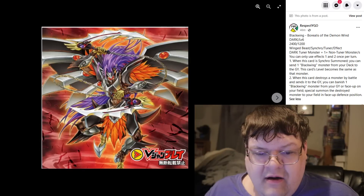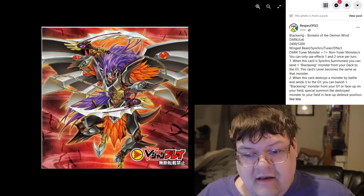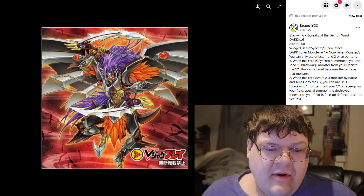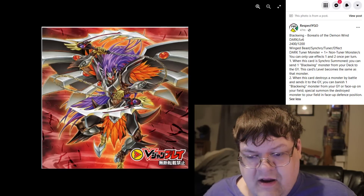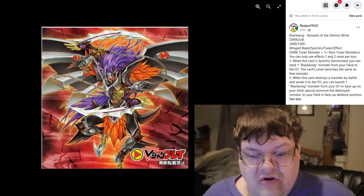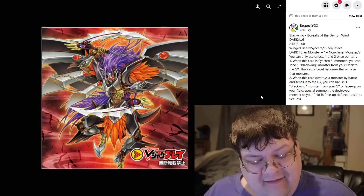Next up is Blackwing Borealis of the Demon Wind — a Synchro Tuner at level 6. It requires a Dark Tuner monster plus one or more non-tuner monsters. When this card is Synchro Summoned, you can send one Blackwing monster from your deck to the graveyard, and this card's level becomes the same as that monster. When this card destroys a monster by battle and sends it to the graveyard, you can banish one Blackwing monster from your graveyard or field, and special summon the destroyed monster in face-up defense position. This is basically a Blackwing Goyo Guardian in 2022.